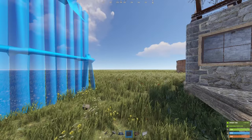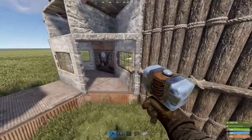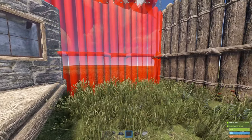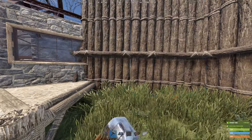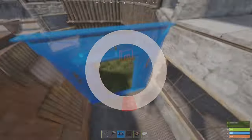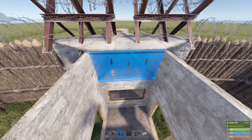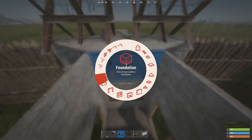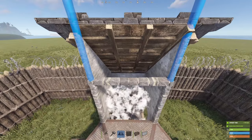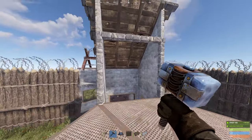Here we are placing our wood walls on these corners, basically straight out and then cornering them back in. Straight out again, cornering it back in. That looks pretty darn perfect. Coming into here, we can place two single doors, two half walls, and then add one more and seal this guy like this.